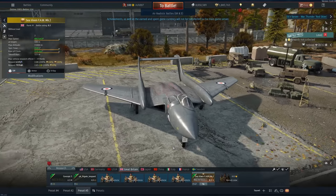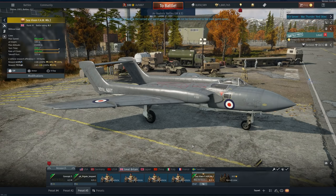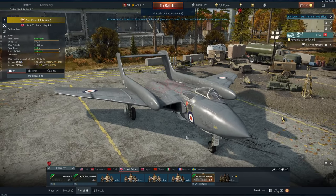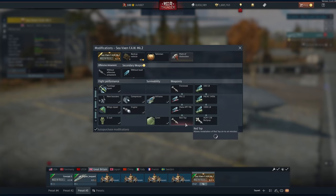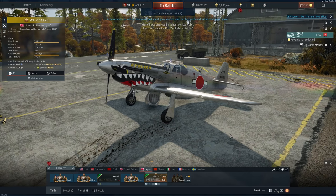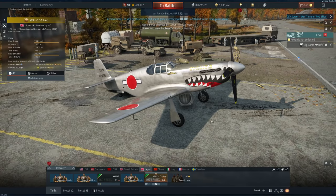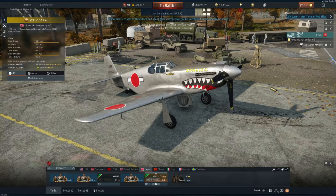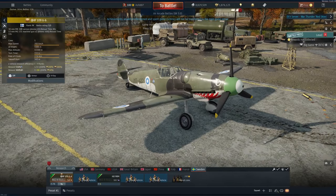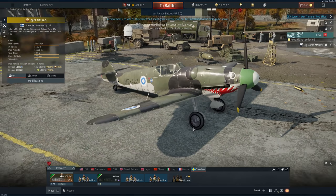Unfortunately for Britain, all we get is a Sea Vixen. It would have been nice to see another variant as an in-tree vehicle, but it is battle rating 8.3 and rank 5. It doesn't have guns and looks kind of bleak, with the observer cockpit offset to the right of the pilot. It does get Red Tops and AGM-12s. One of two World War II aircraft in the patch — both premium — is the P-51C-11NT, a razorback P-51 at rank 3, battle rating 4.0. The other is the Swedish, or rather Finnish, 109 — battle rating 5.3, rank 4, essentially a G6 with a very funky camouflage.